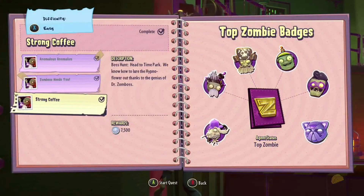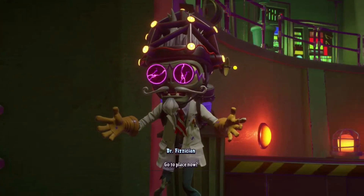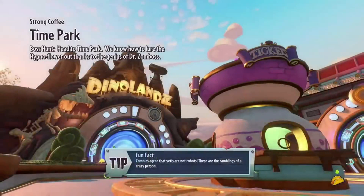Now you want to go to Strong Coffee — this is the boss hunt. Make sure you have it on easy. Make sure you have Toxic Brains. If you don't have Toxic Brains, it's the easiest way to get coins because it glitches out the game. But you can also use the Computer Scientist — any ability that boosts your damage to glitch out the boss.